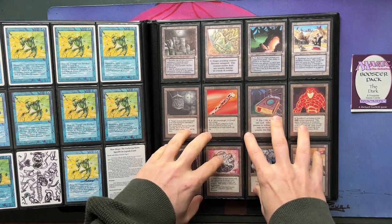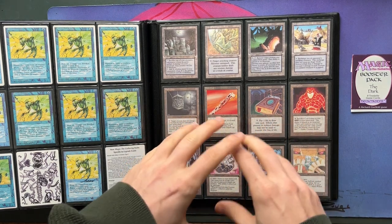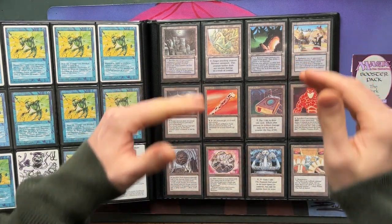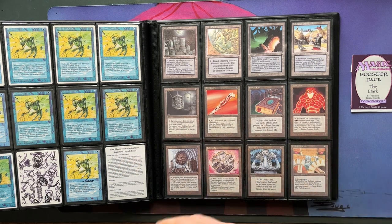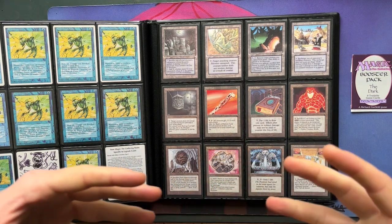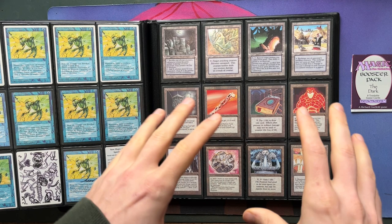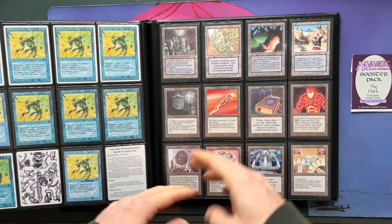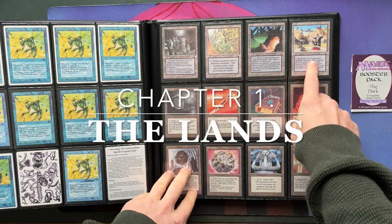This set only has 119 cards in total, so it's a small set. What I'm going to do today is go through the lands, the artifacts, all five colors, and the golden cards in the set, and discuss the things I noticed when looking at the set. The lands is a good point to start with today.